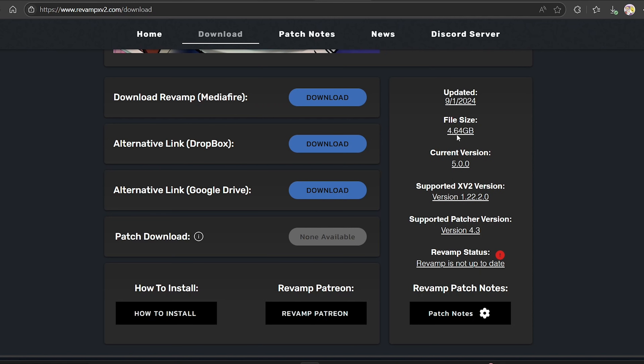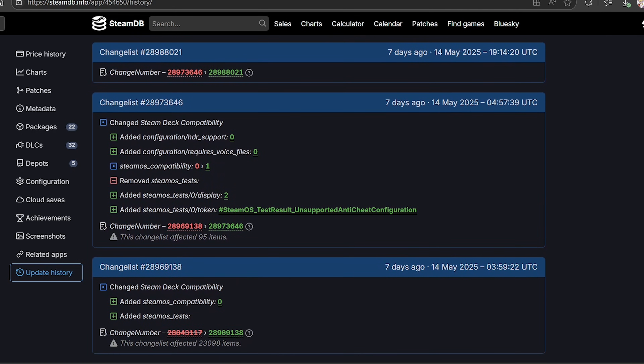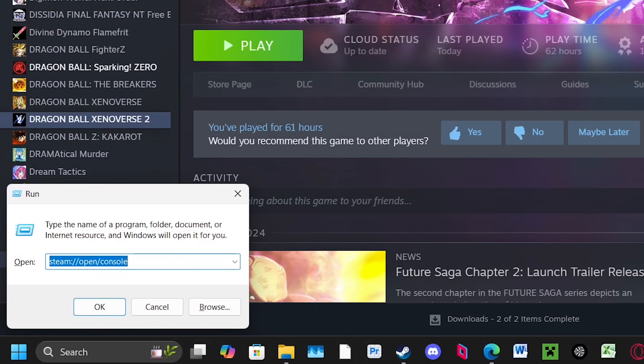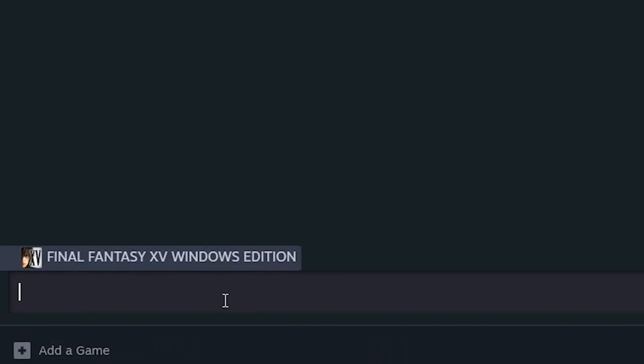Now, for the purpose of this video, I'll be using Revamp as a guideline, but you can do this for any version. Simply come over to SteamDB and you can find whatever version you're looking for. As you can see here, Revamp supports version 1.22.2.0, so this will be the version that we'll be downgrading our game to. Come over to Steam, click the Windows key plus R to bring up this bar, and type in this prompt — this will open the Steam console.